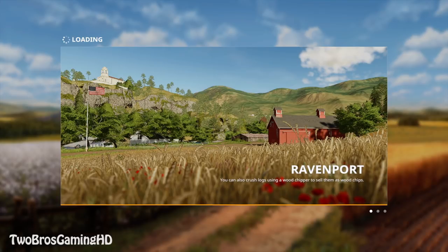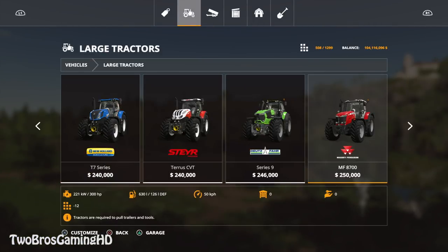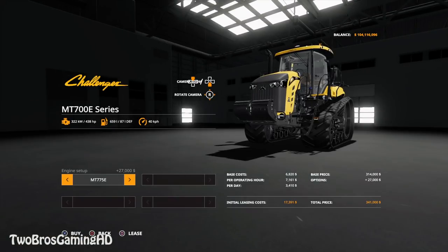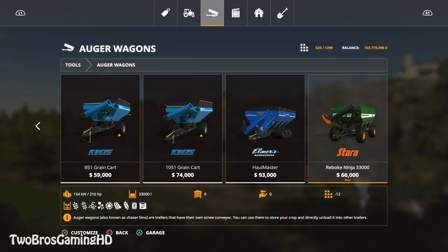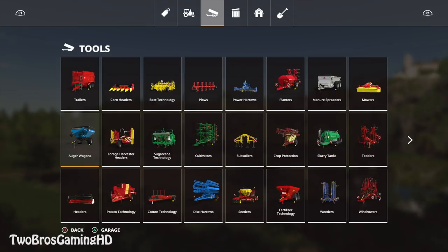Oh, it's still loading. Why is it taking so much time? No, it's ready to start out right here. Pretty cool. So let's get into it and go ahead and buy the tractor, which is going to be located in the large tractor area - the MT700E right here. You can change the power setup on it, so you can take the 438 horsepower option. We're going to buy that.